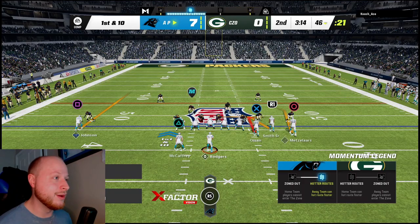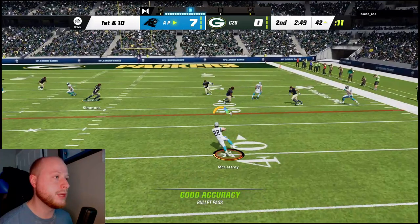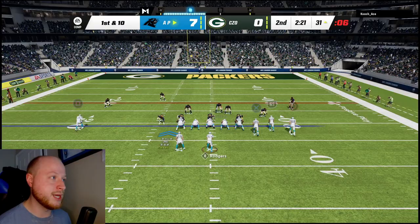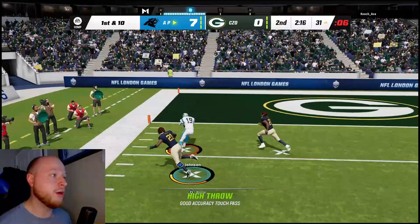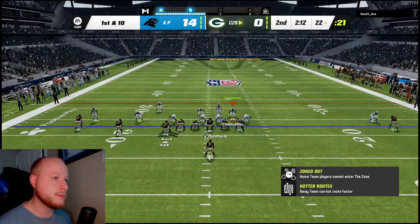We're going for an AG if we got one-on-one. Olsen in the flats — make him miss. Going for the AG if we got one-on-one — we don't. McCaffrey underneath. I was going to audible, but it looks like we're going to have the one-on-one. No knockout ability — touchdown Keyshawn Johnson! Flawless drive again. I think we're like nine for nine or ten for ten.